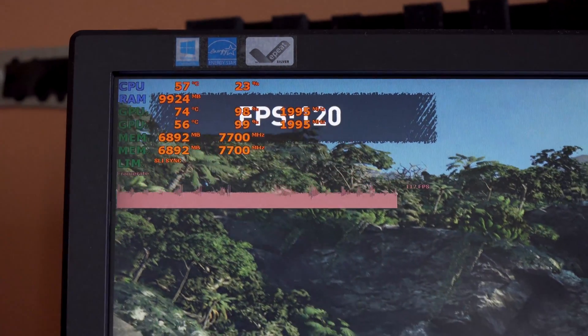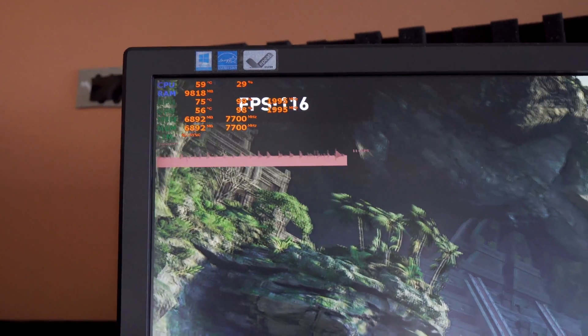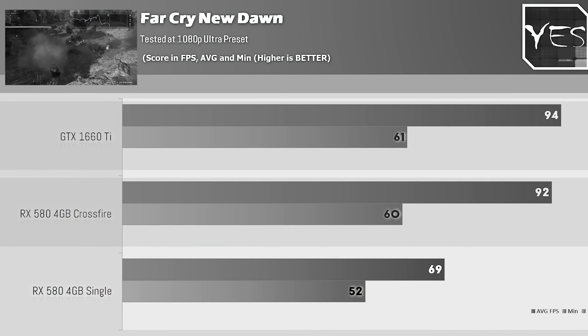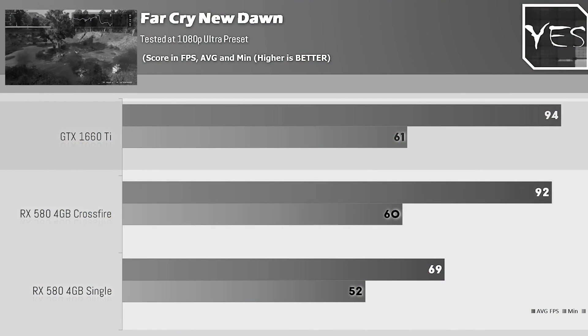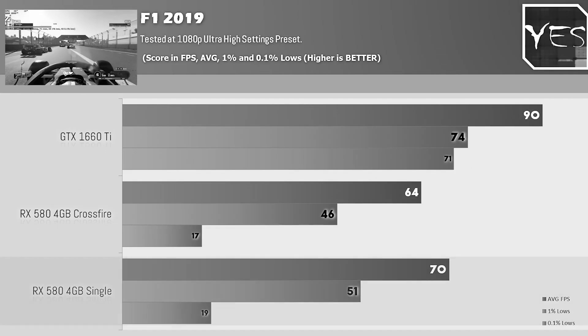Coming out of those benchmarks, I was actually surprised by the two 2070 Supers. In a lot of cases — four out of the five titles — it was posting numbers either a little bit ahead of the 2080 Ti, or in three of the five titles, coming well ahead of the 2080 Ti, at the same cost as a 2080 Ti. This leaves me with a different opinion than Crossfire, where the numbers were all over the place, many titles simply didn't support it, and you only got 80% scaling at best.